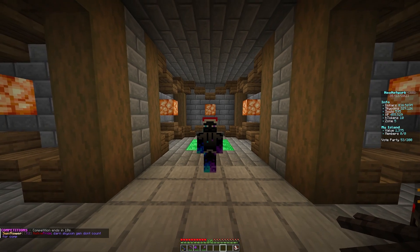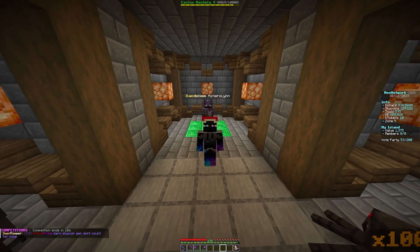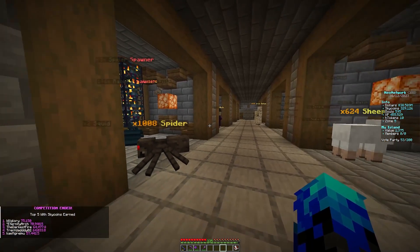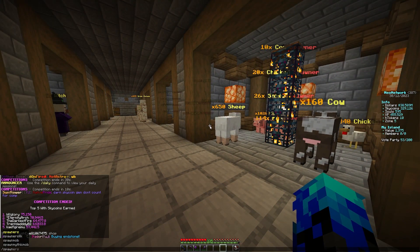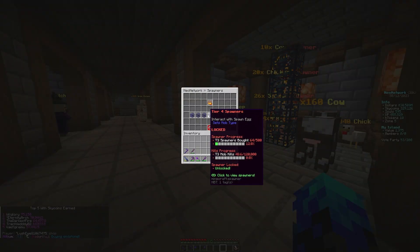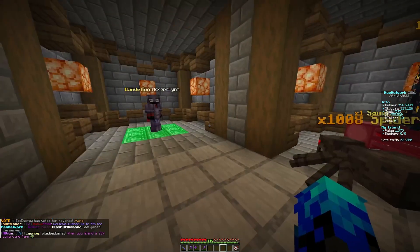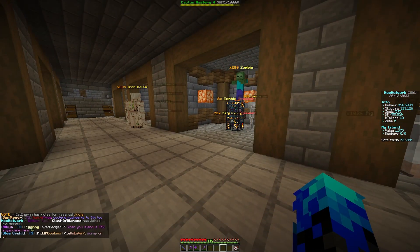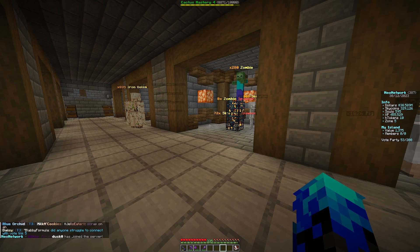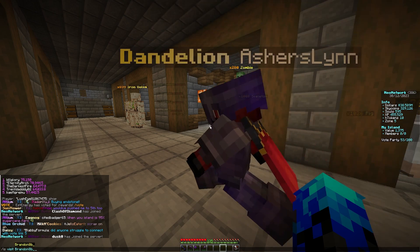To start things off, we're just going to go through the progress we've made since last episode. We have managed to get ourselves a few spawners. If we go to our spawners, we are now mob tier 4 — progressing on from mob tier 3. So we've made a decent start. If you guys want to come and visit my island and help along with our mob tier, all you have to do is slash is visit BrandonAB underscore.